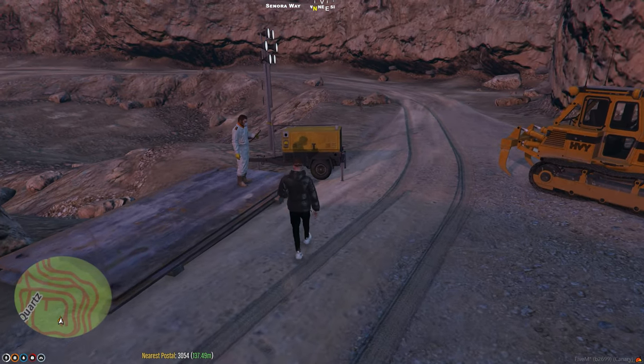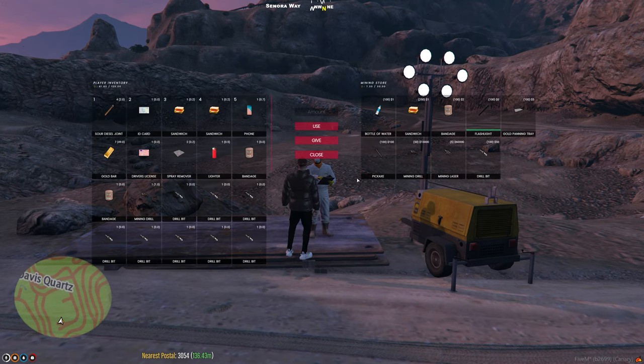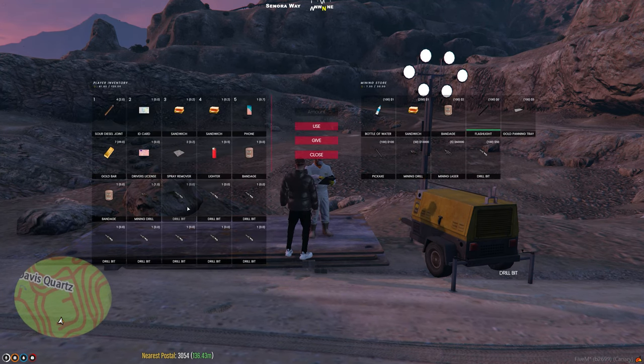Now that we're at the quarry, go and talk to this guy right here. Hold alt and right click on him and that little eye will appear. You can purchase a bunch of stuff from him — we have drill bits and a mining drill in our inventory. You can purchase pickaxes but they break fairly often, though they're perfect if you're just starting out. I'd recommend getting a mining drill and a bunch of drill bits. You can also get the mining laser which is really OP but fairly expensive.